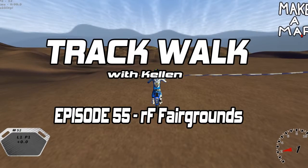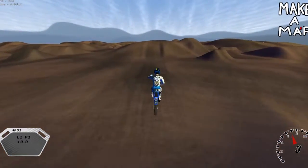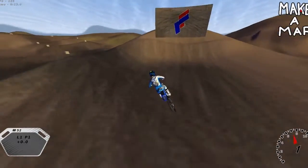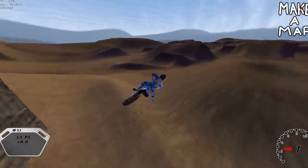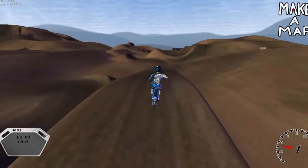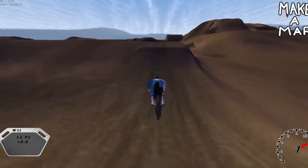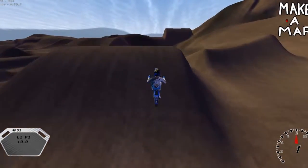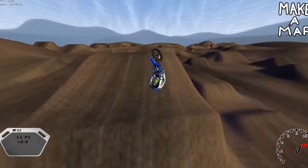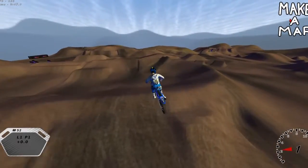Hey what's up everybody, it is Kellan here from Start Your Systems and welcome to Track Walk episode number 55 in MX Simulator. Today I'm going to do a cheeky little track walk on a track that isn't really a track. This is called the RF Fairgrounds by Daniel Markham. Markham is a pretty good friend of mine through the game — myself and my friend Nathan Zawarski have been to his house IRL. He had the career number of 55 in MX Simulator, so I was like, I gotta do a Markham track.